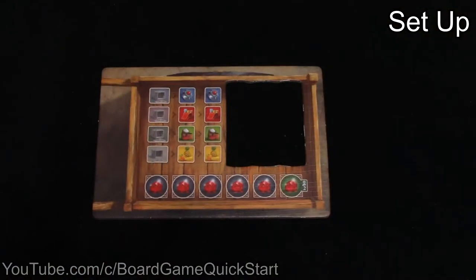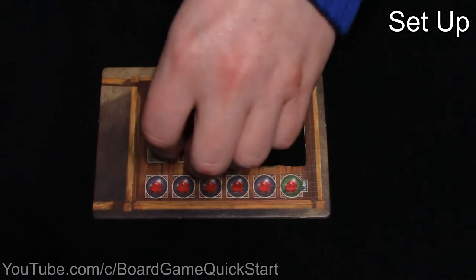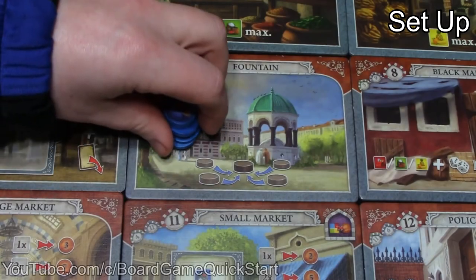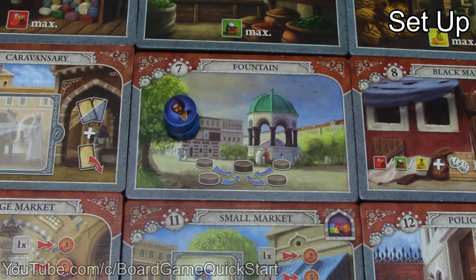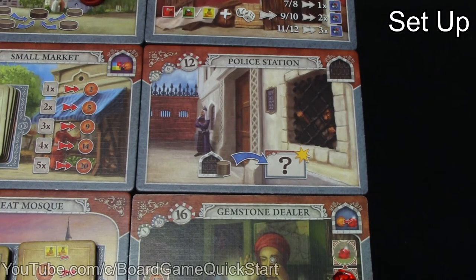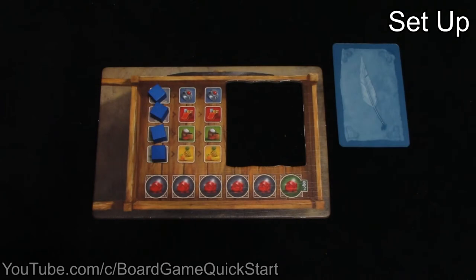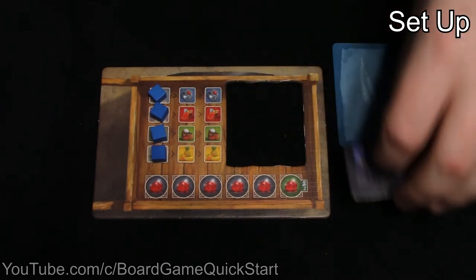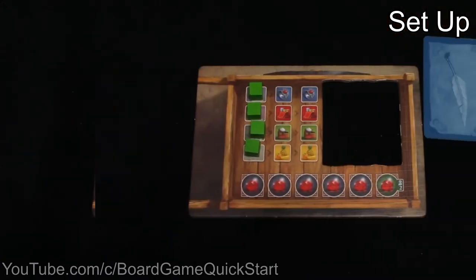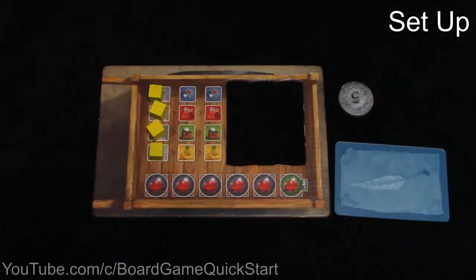Each player is given a wheelbarrow tile with good indicators, starting on the empty crate icon for each good. Each player chooses a color and puts their merchant piece on top of a stack of four assistants on the fountain tile, with one assistant piece left over. Each player also places their family member token on the police station tile. Each player is dealt a face-down bonus card. The first player gets the first player marker and 2 lira; the second player gets 3 lira; the third gets 4 lira; the fourth gets 5 lira; and the fifth player gets 6 lira.